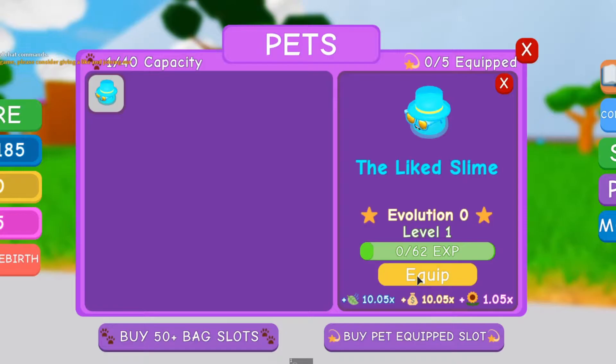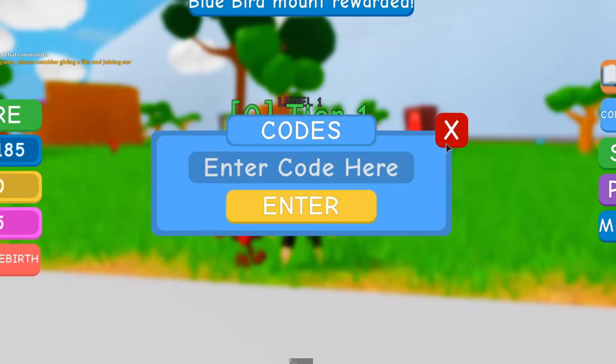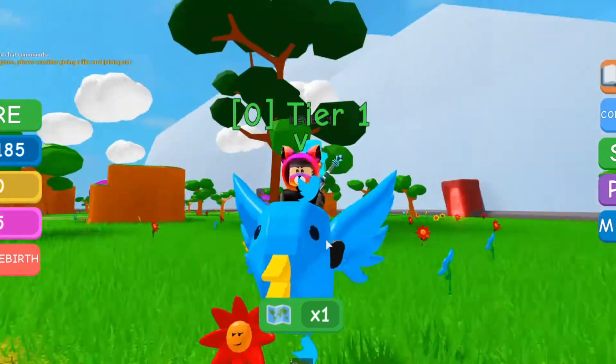Here is another code: 'dutybut2020'. This should give you a duty hoverboard - you can hop on it. This code is still working. And here is the Twitter bird - there you go, a pretty nice Twitter bird, we got it for free.